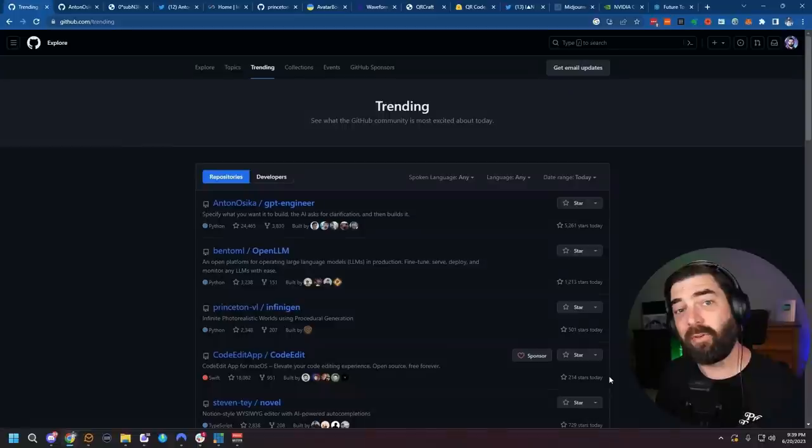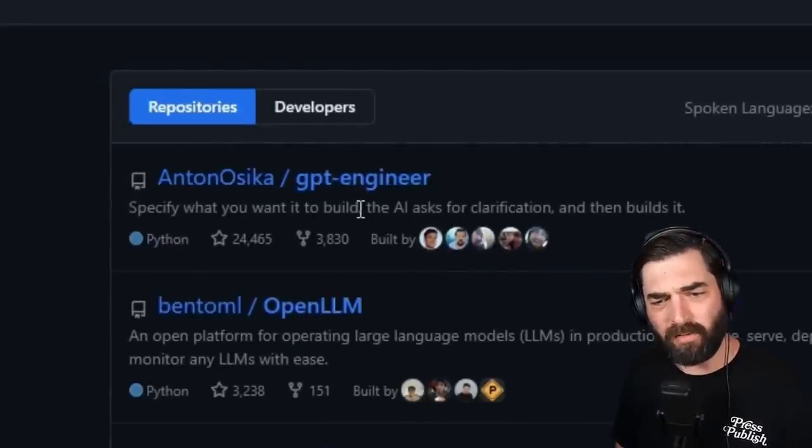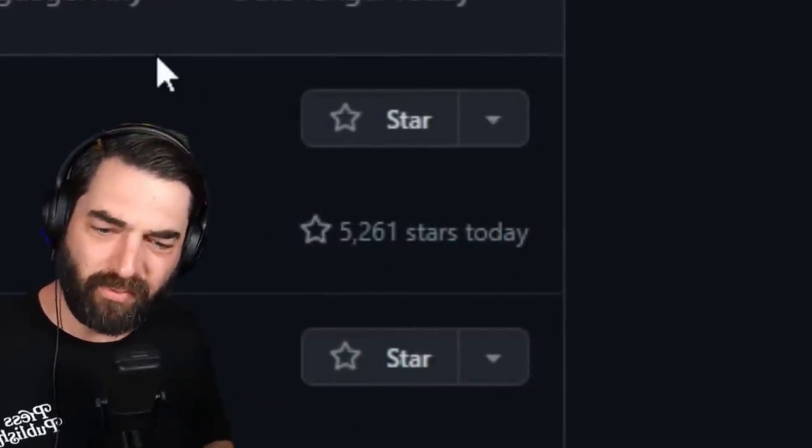Now this is cool and all, but I don't know when we're going to see this — I don't know when it'll be available. Right now we just have a waitlist. This could still be months off. However, I was scrolling the trending repositories on GitHub as I sometimes do, and I noticed that the number one trending repository is this thing called GPT Engineer. Specify what you want it to build, the AI asks for clarification, and then builds it. It's got over 24,000 stars and over 5,000 stars on the day I'm recording this video.